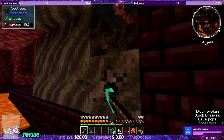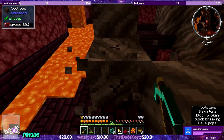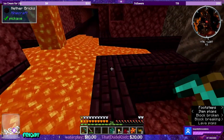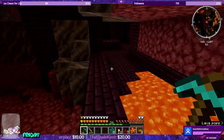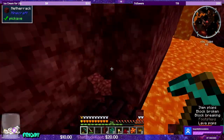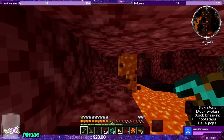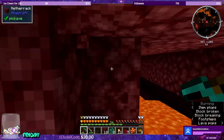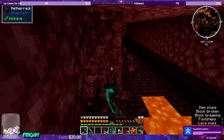Let's grab some of the Soul Sand. I have a feeling that this might be something good for the blue-colored campfires, just for an aesthetic difference. Let me see if I can get around this lava. This should be a much more entertaining episode since we're already at the fortress.